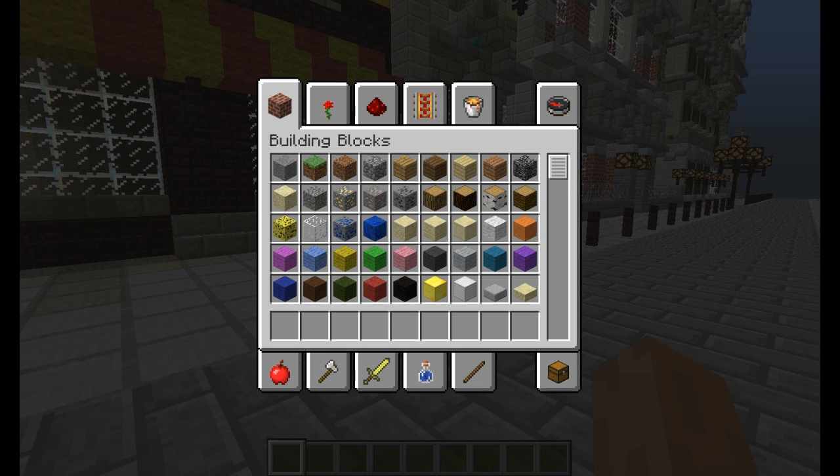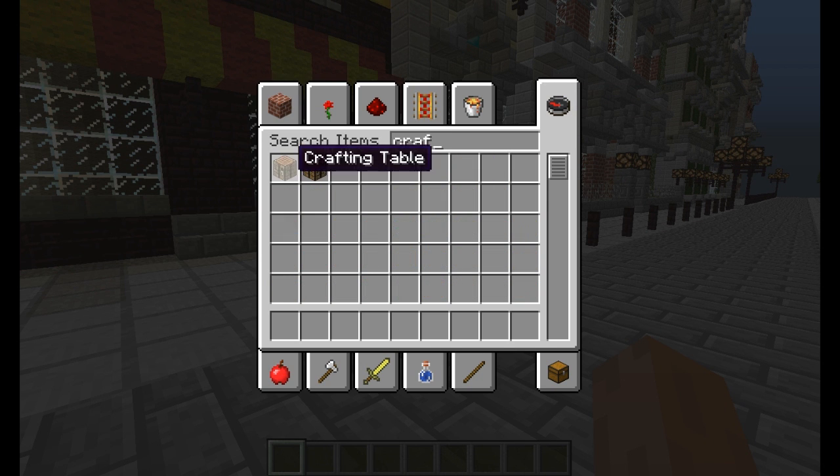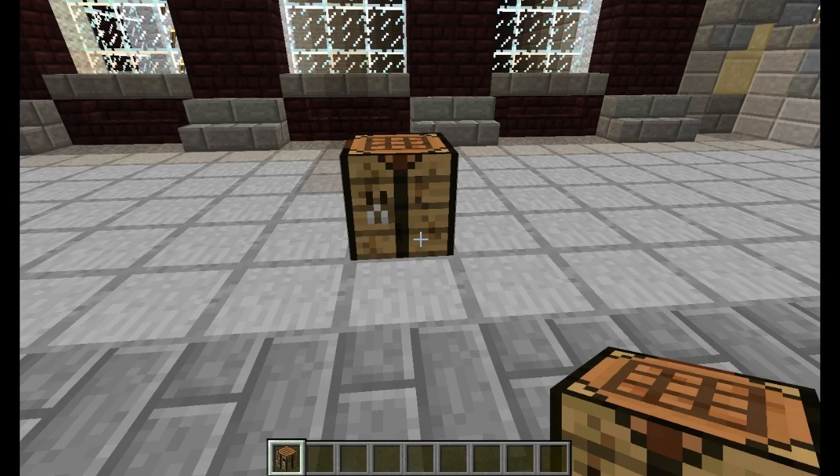I'm going to go ahead and make one. I'm going to need a normal crafting table. I'm going to spawn one in — actually, I should have prepared this, but I wanted to do everything from scratch. So I'll just make it.